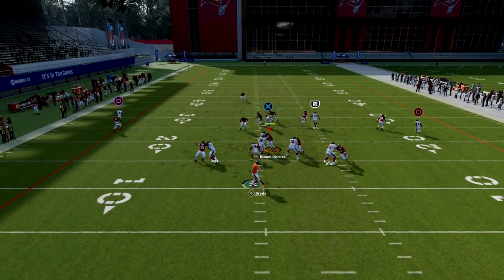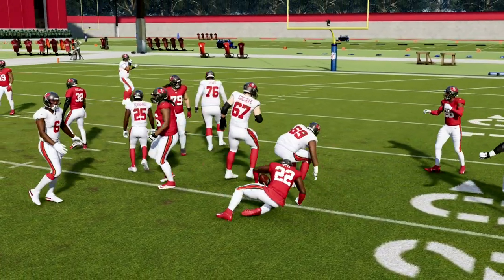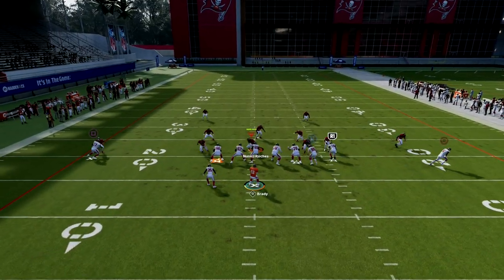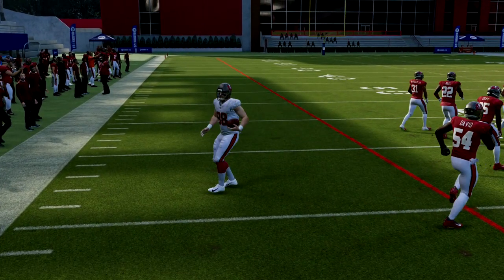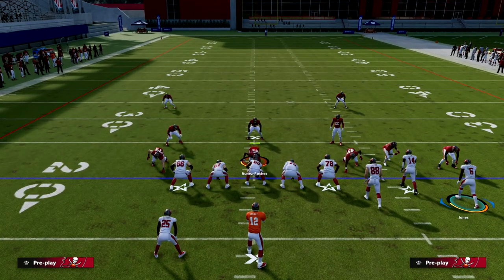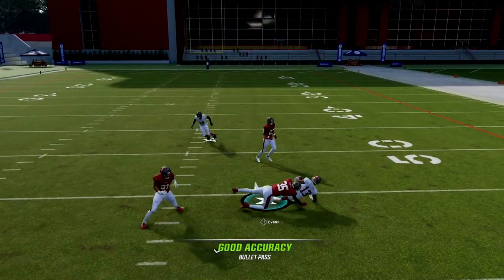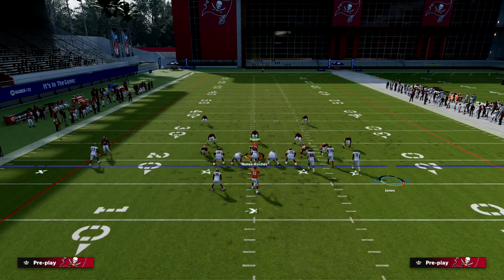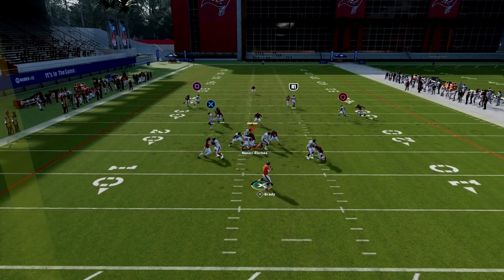The slant route is going to be a really consistent man beater over the middle of the field, as is the tight end drag route. In bunch, you want to make sure that everyone on the right side has short-in elite. All your receivers in bunch should have short-in elite ideally, and your outside receiver should have route tech if you can afford Jerry Rice. If not, Jamar Chase or Heinz Ward with short-out elite works. If you run wide-side bunch, you want short-out elite; if you run short-side bunch, you want short-in elite.